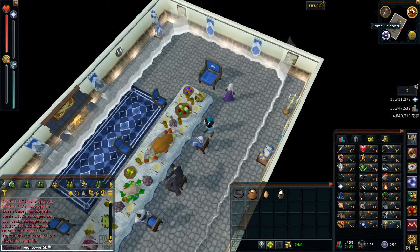From here we need to head to the Wizard's Tower. The best way of doing this is using the Draynor lodestone and then running south.